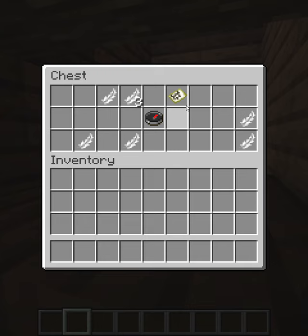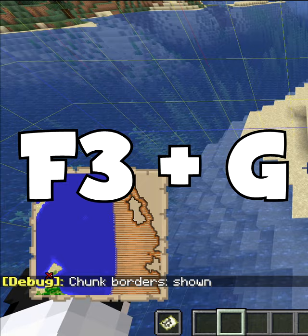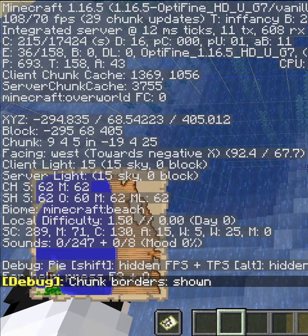Once you have located the buried treasure map, travel to the X mark on the map normally and once you get there, press F3+G on your keyboard to open the chunk borders, then press F3 again to open the coordinates. You want to look at the chunk coordinates, not the normal coordinates — the chunk coordinates — and you will see three numbers.